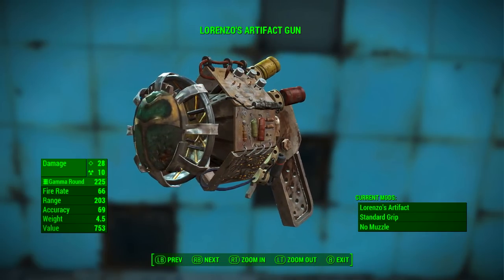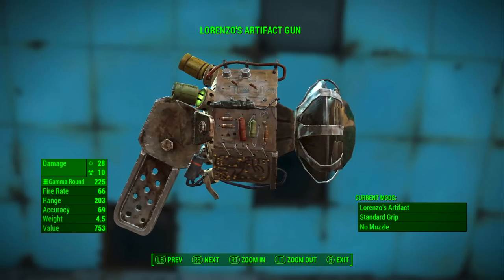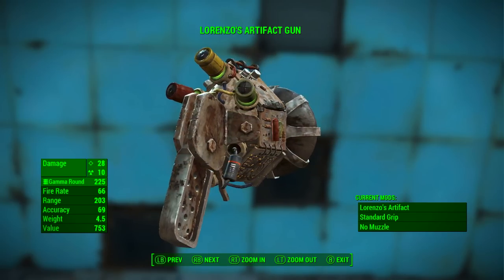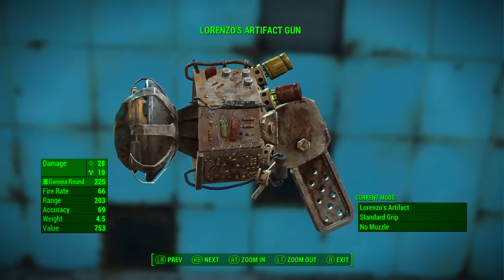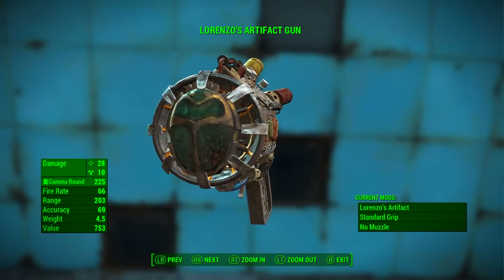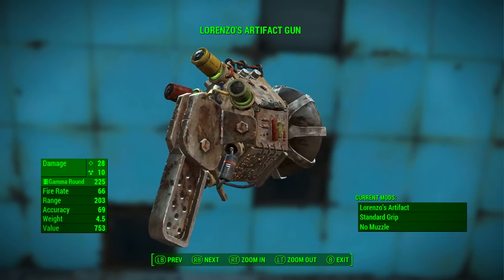Before applying any extra modifications to Lorenzo's Artifact Gun, we can see it has a base ballistic damage of 28 and a base radiation damage of 10. Ammunition used is the Gamma Round, its fire rate is 66, its range is 203, its accuracy is 69, its weight is 4.5 pounds, and its value is 753 caps.